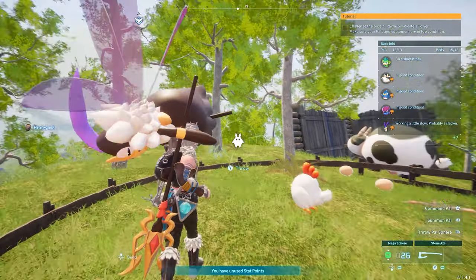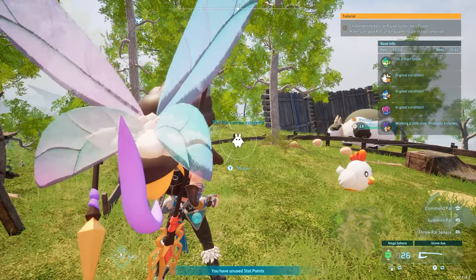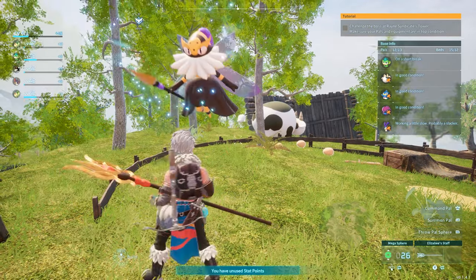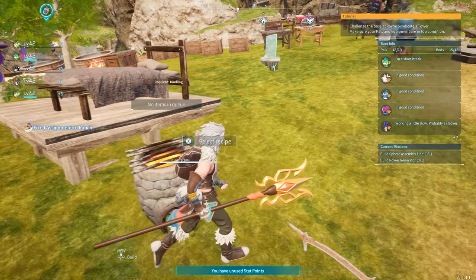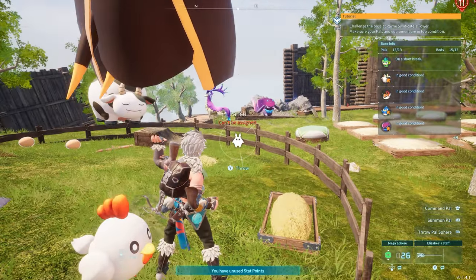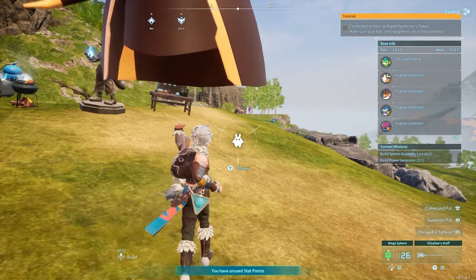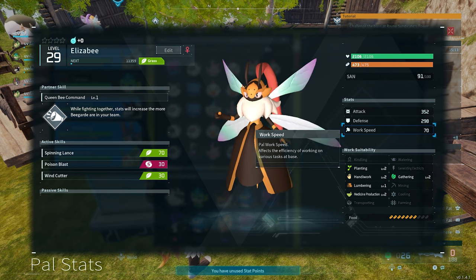Alright, we're back at base. Now we have our Bee Guard. If you notice, we can throw the Bee Guard in here — pal can be assigned to ranch. Look around the ranch until you see 'pal can be assigned' and then throw it in — now the Bee Guard will make honey. Now the Lizbee cannot be assigned to the ranch. If you can find a Lizbee, they are quite useful — they have level 2 planting, level 2 handiwork, level 2 medicine production, and level 2 gathering.